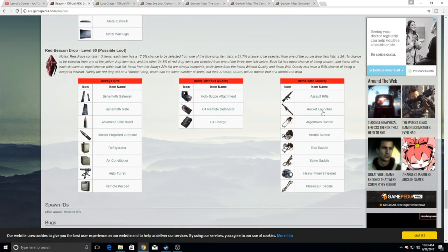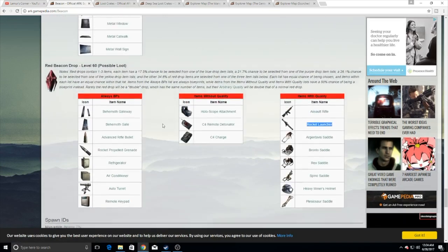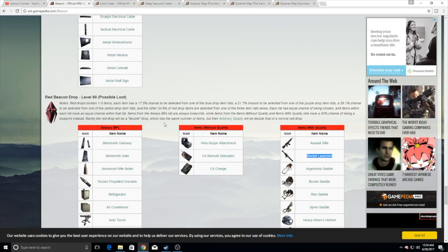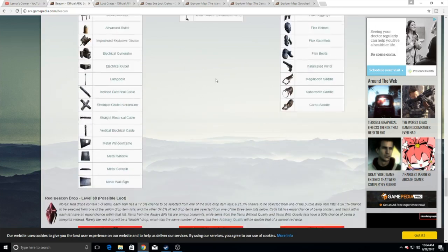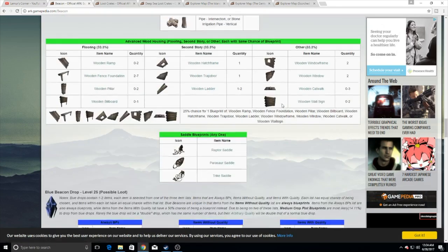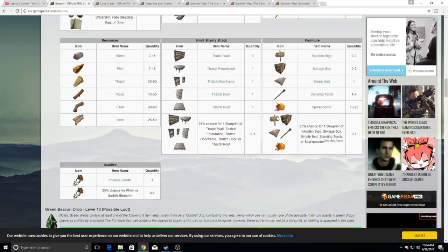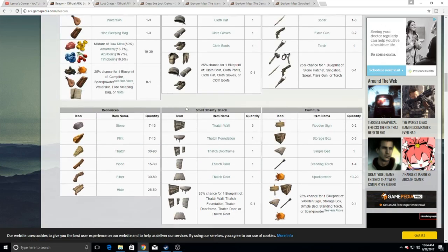Red drops are going to have your assault rifles and rocket launchers, your Argentavis and Rex, and your Spino saddles and Plesi saddles. Beacons are still very important, so if you see red drops, blue drops, or yellow drops, I would continue to grab them. Blue can kind of fade off towards the end, because if you have a lot of those already you don't have to worry too much. And everything else really doesn't have much good in here.